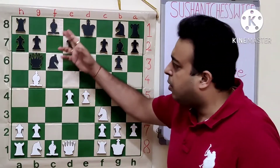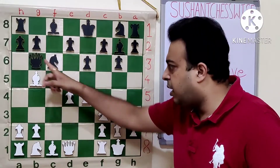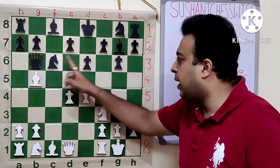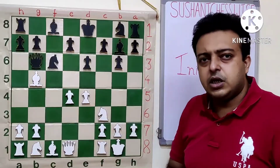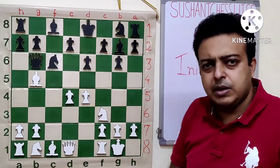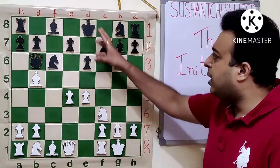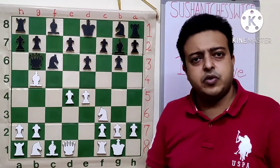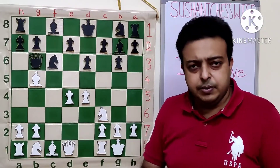The last move by black is Qb6. The queen attacks the bishop on b5, and we can also see more attacks on the d4 pawn — queen, knight, and bishop, all three are targeting the d4 pawn. If we look at the position, we see that white is better developed, his center is stronger, and the black king is still caught on the e8 square.